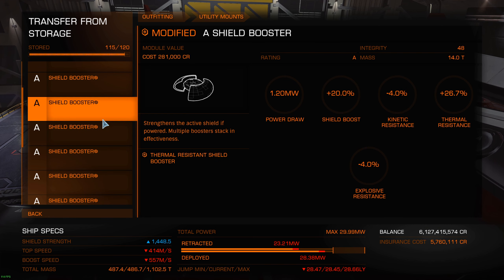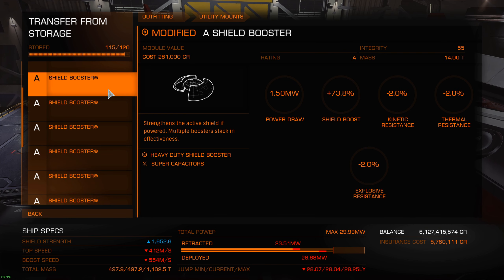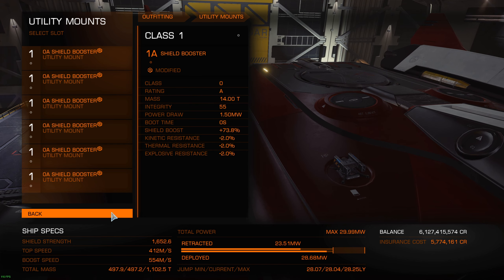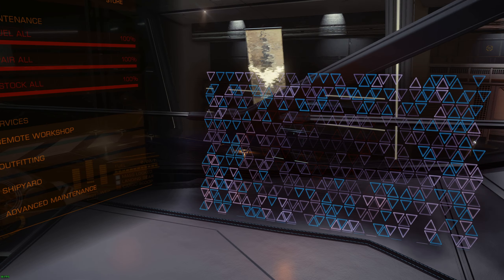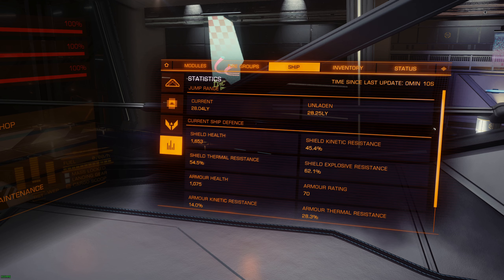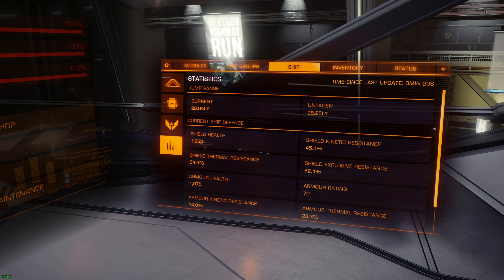So my shield is now up to 1,652 which is actually pretty good for bi-weave - a very good shield amount. Now let's have a look at the final result. The kinetic resistance went down a bit because of my experimental but it's not too bad, still very close to 50% - 45% is very acceptable. What's nice here is my thermal resist at 54.5%, which is higher than 50% - a very good coverage.